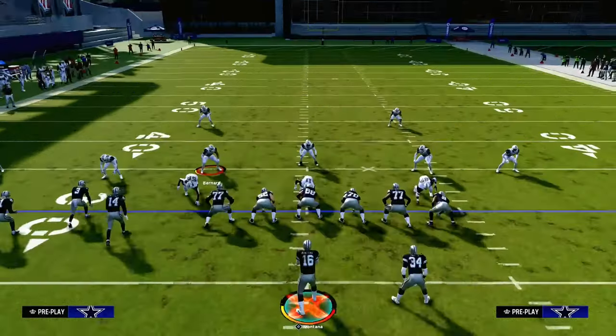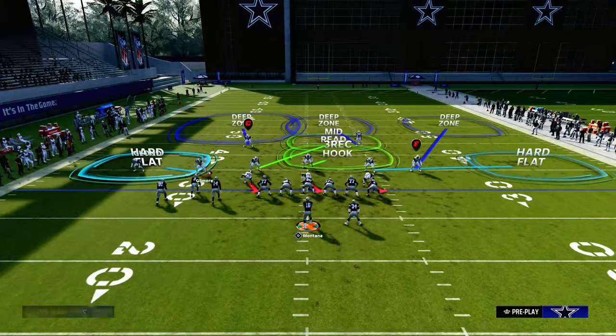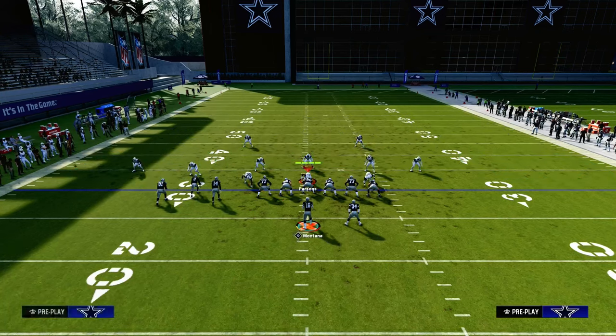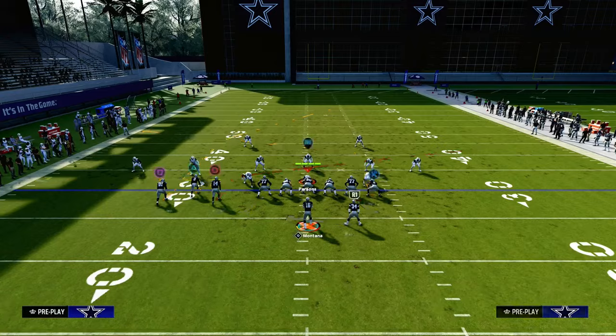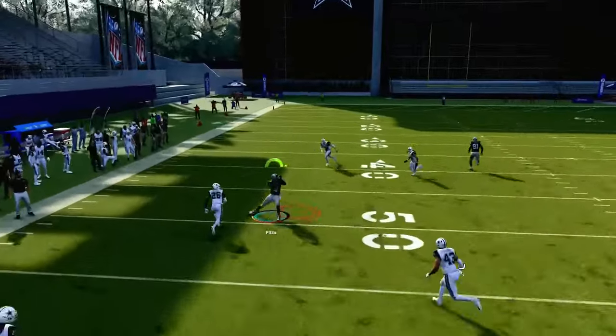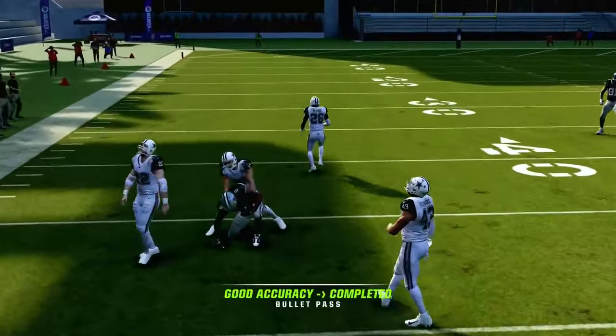They're going to have to have the flat, and if you take a look at all this, they have to have this flat zone too. You see how it's just a lot of stuff they have to do defensively to even have a chance at stopping this concept. And if they sit down on the slant, you're still going to be able to throw this post before it gets to the cloud flats and possession catch it just like that.